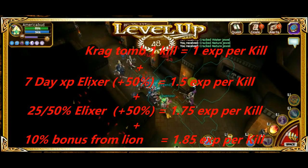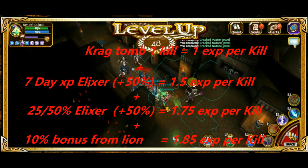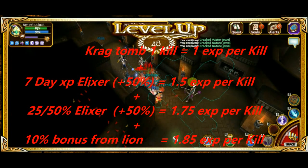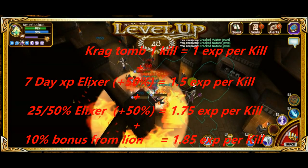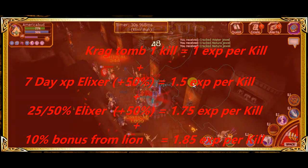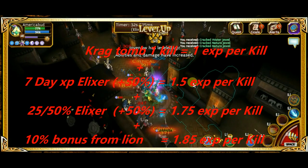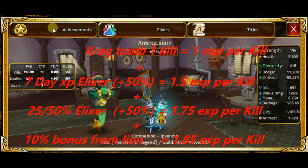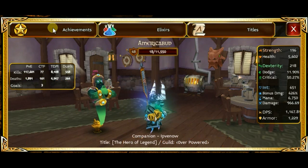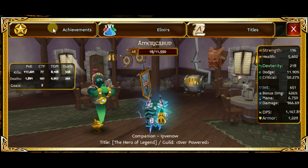Like I was saying with the experience potions, I invested in a 200k — it costs around 200,000 from the auction — a 7-day elixir. Totally worth it, guys. And it stacks with your 25% elixir or your 50% elixir. Now, as you can see, I'm going to have to gain 11.5k experience points just to level up.